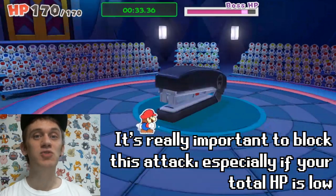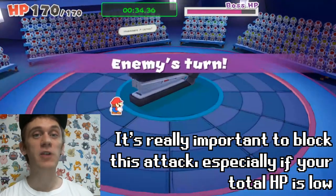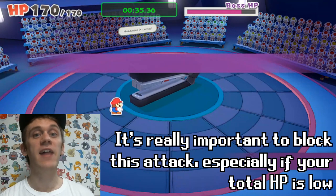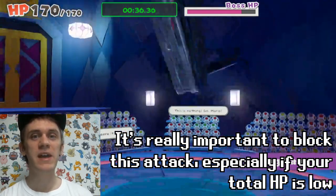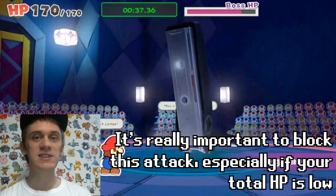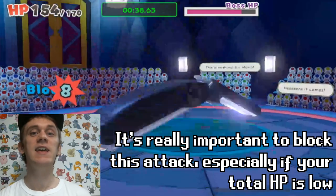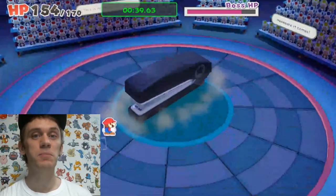When it's the enemy's turn, it's really important to block these attacks, because if you don't block them, you'll take a lot of damage, you'll get stunned, and the fight will take longer. My cue to block at the right time: first it looks like the stapler is going to come down at you, but then it hesitates for a moment, it lifts up slightly, and then it starts to come down at you — that's when you press the A button to block.